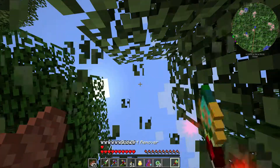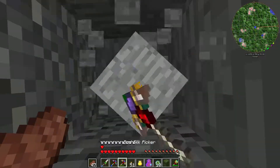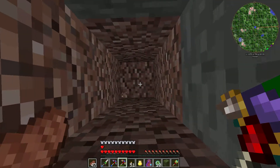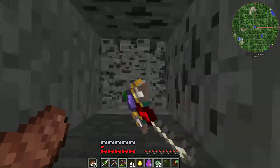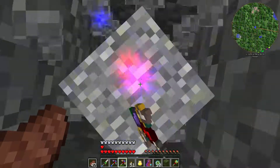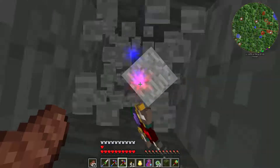I ain't no X but apparently this is where I gotta dig, so down we go. I know you're not supposed to dig this way but I do have fire protection and fall protection, so it's not too much of an issue at this point. Hello coal — I probably got plenty, I don't need any more right now. We have a goal, a goal indeed.